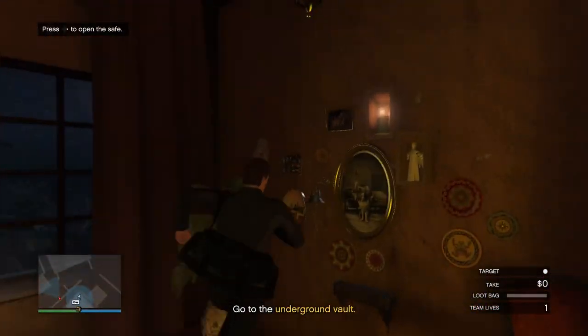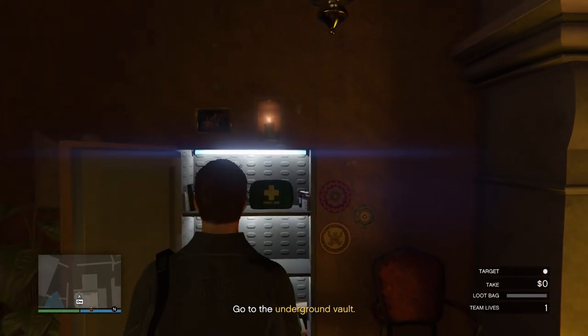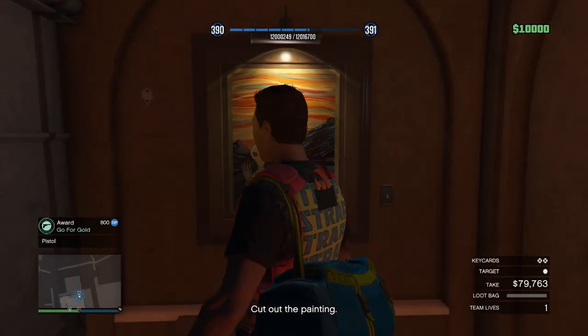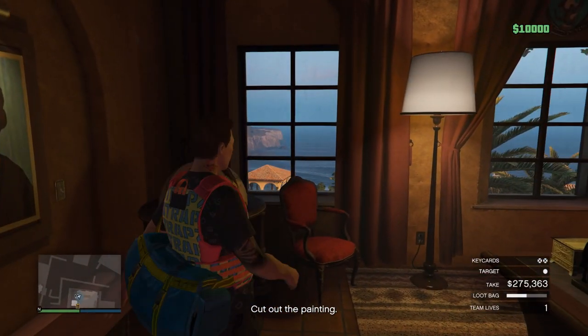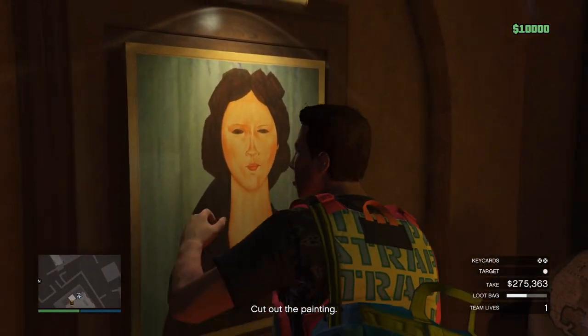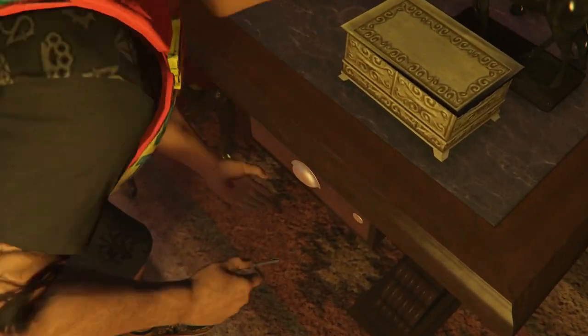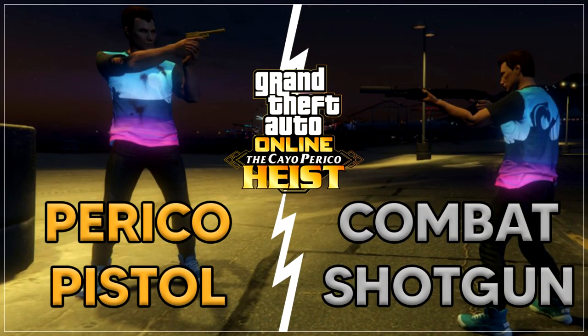Once you're in his office, head straight for the safe, where you can pick up some extra cash. And the best thing is, it doesn't take up any space in your bag, so it's just free money. If you're lucky, you can also find up to two paintings in here, and if they spawn, then be sure to take them. If you have an item called a small key, you can also get the Perico pistol from the draw. If you don't have a key, I have another video explaining everything you need to know to find it.